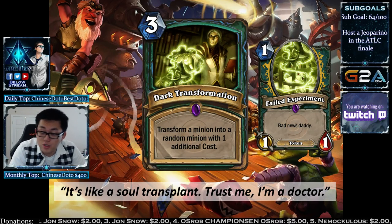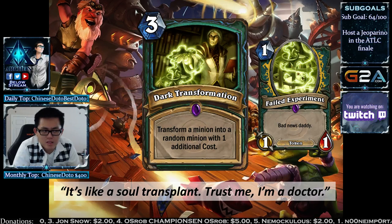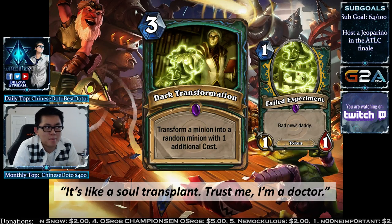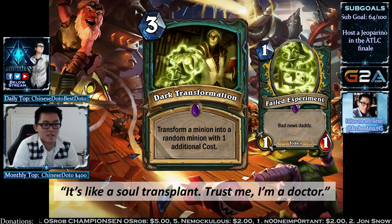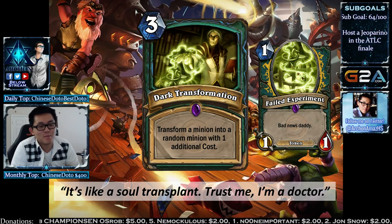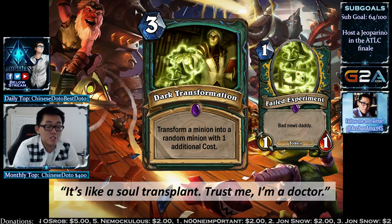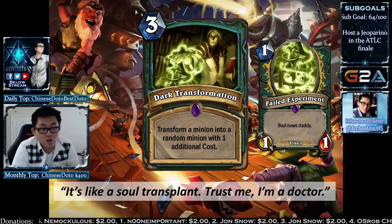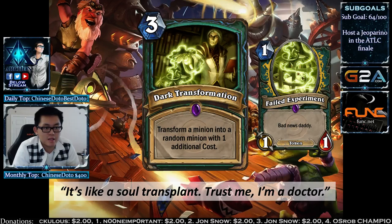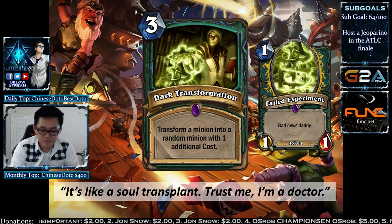Dark Transformation is an epic card: transform a minion into a random minion with one additional cost. What happens if you cast it on Deathwing? There are no 11-mana cost minions, so you get a failed experiment — a 1/1. That's essentially an insta-kill against Frost Giants, Molten Giants, and similar. But you want to use it on your own minions — a 4-drop becomes a 5-drop. 5-drops are really strong in this deck. You can also transform your Ghouls to get a free 2-drop.